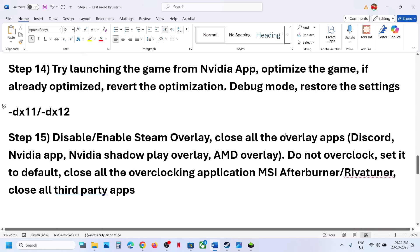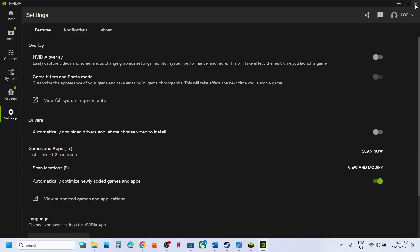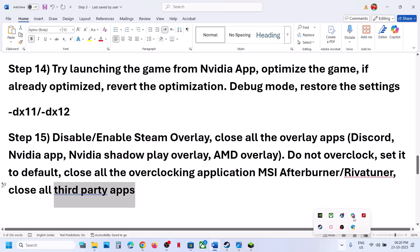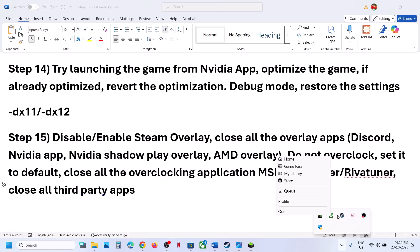Close all overlay applications. If you have Discord running, go to Discord settings and turn off the overlay. If you have the Nvidia App running, go to its settings and turn off the Nvidia overlay. Do not overclock — set everything to default and close all overclocking applications like MSI Afterburner or similar third-party tools. Make sure only Steam and the game are running; close all other applications including browsers like Google Chrome.